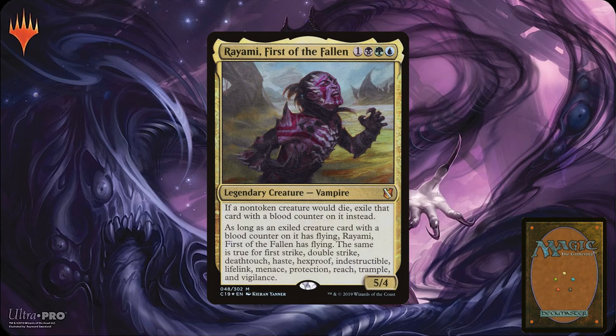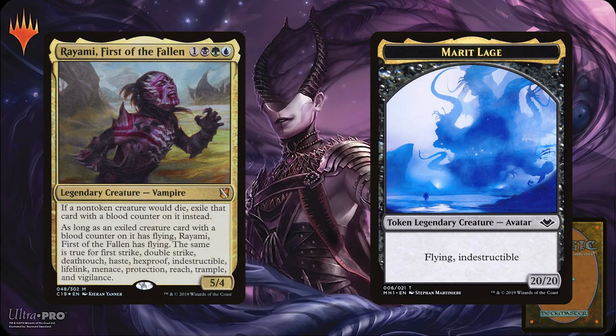Hexproof and Shroud are related effects. Hexproof means the permanent can't be targeted by your enemies' effects. Shroud means the permanent can't be targeted by anyone's effects, including your own. Any effect that does not target, like a card that says 'every,' can still affect a permanent with Shroud or Hexproof. Protection means that cards the protected permanent is protected against can't equip, enchant, block, damage, or target it. Trample means that any combat damage dealt after lethal damage to a blocking creature is applied as combat damage to the player. There's an interesting interaction between Deathtouch and Trample: since Deathtouch makes one damage lethal, all of the attacker's remaining damage spills over to the defending player — even if the blocker is indestructible.